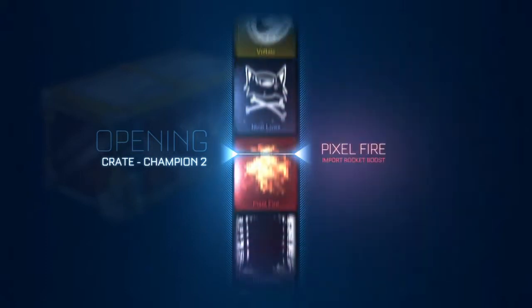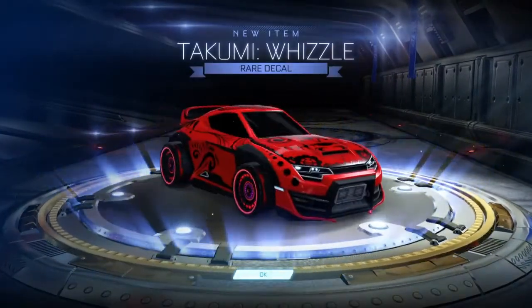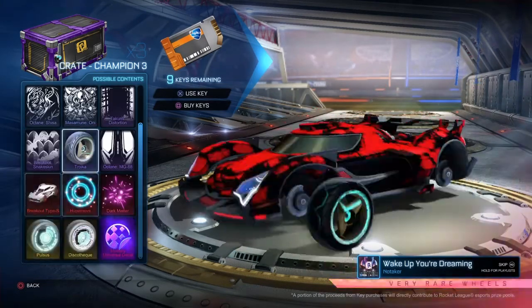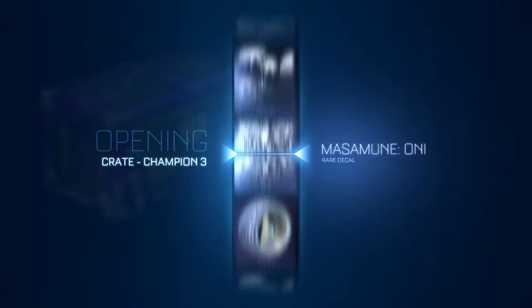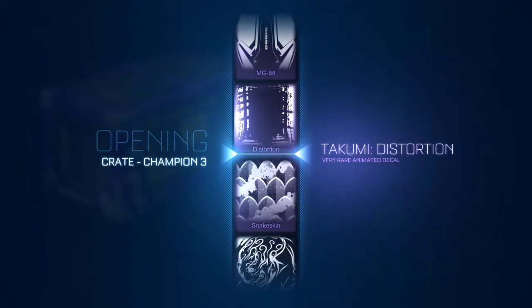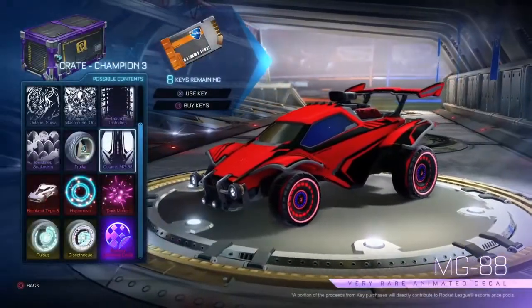I just want one import from that crate. Almost Vaults, but Tukumi. Alright, so Champion Crate — we have three of these and I'm basically hoping for Tukumi Distortion. We got Breakout Snakeskin and it's okay. Certified, so that's good. Now on to the second one.